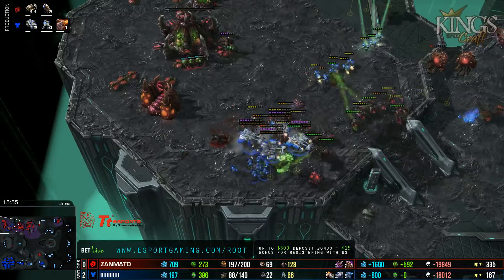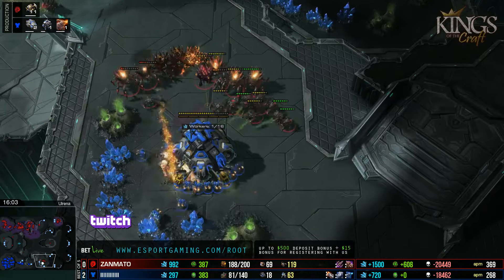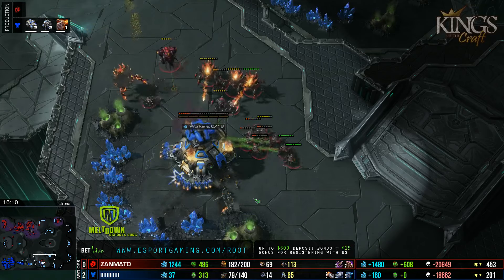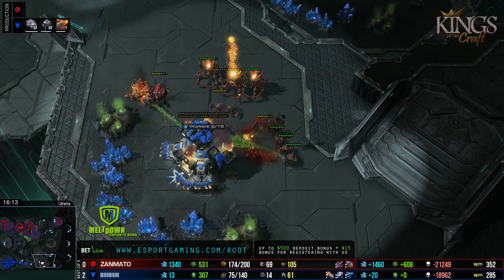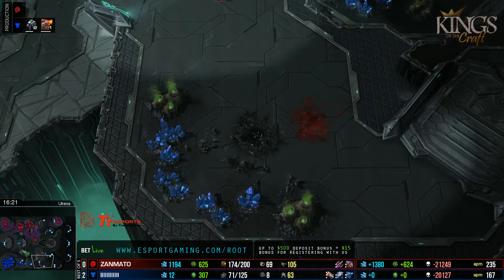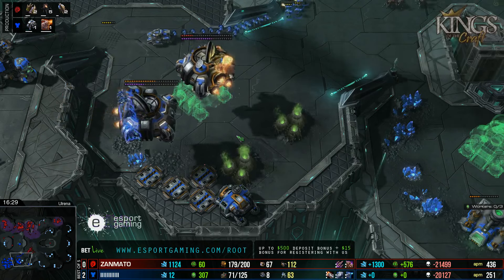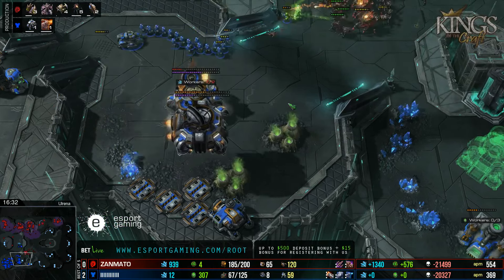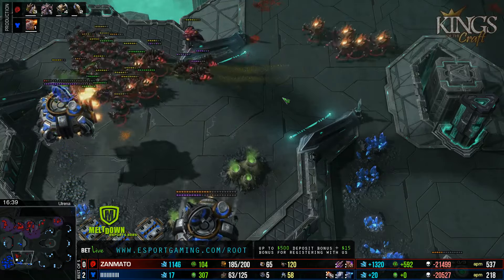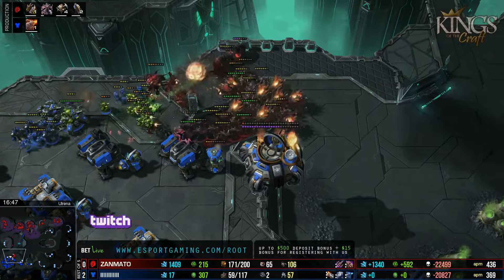Vortex is cleaning up this army. Those Medivacs are actually pretty beaten up, and the Queen might be able to pick them off. This is a pretty big deal if Vortex can get this Planetary Fortress. I think the game's pretty much over — looking at the supply, I don't think there's much Ryung can do from this position. When that falls, he'll GG. He's on two base versus four base. He didn't GG yet — maybe he thinks he can get something with a drop, but it is the CC going down. GG!